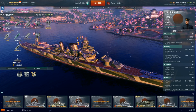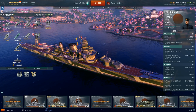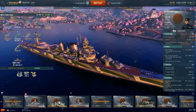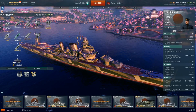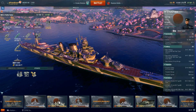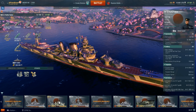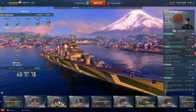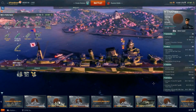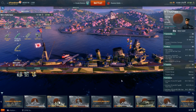She also boasts 10-kilometer torpedoes that are surprisingly useful and do fantastic damage. They have really good launching arcs, which means they can be used in what I'd call a charge-torping fashion — basically charging at an enemy ship and launching them pretty far forward. Her biggest downside is limited main battery range compared to other Tier 5 cruisers like Omaha and Kirov, which have over 15 kilometers. Furutaka boasts a rather short 13.9 kilometers, mostly to balance out having the only 8-inch guns at this tier.